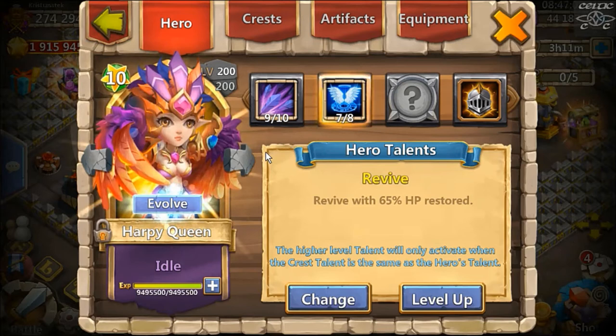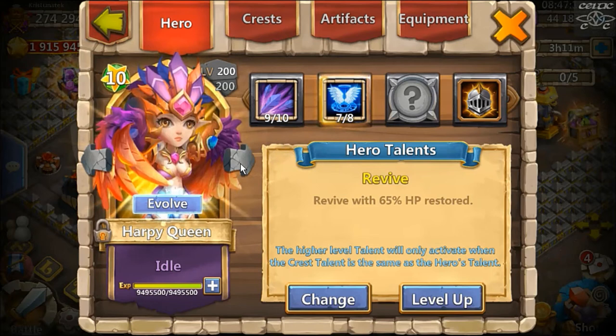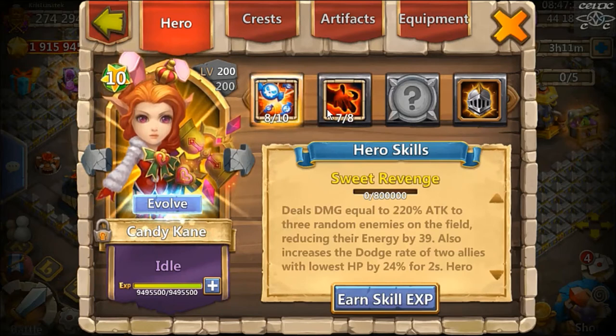Seven Revive on Happy Queen — I don't recommend that. I just rolled the five Revive in the early days and left it on her. You really want Warguard, but she's still a good hero. Happy Queen puts out some damage and damage reduction.